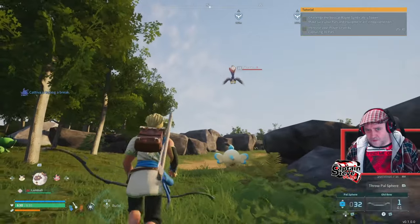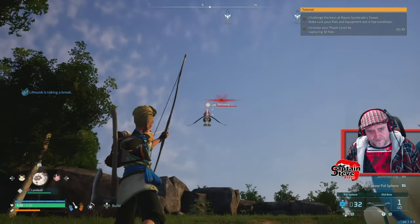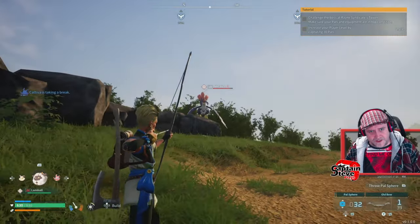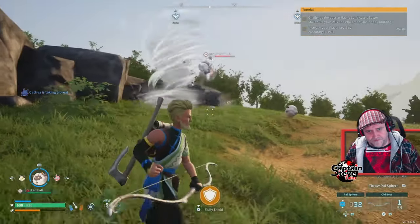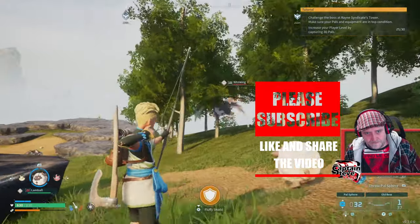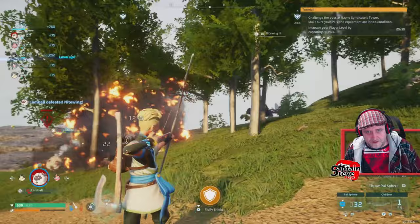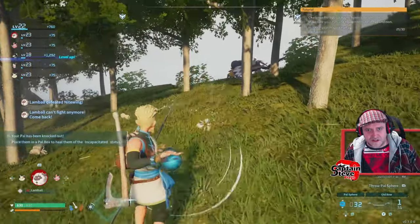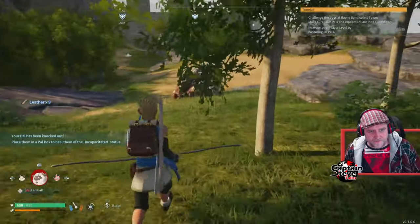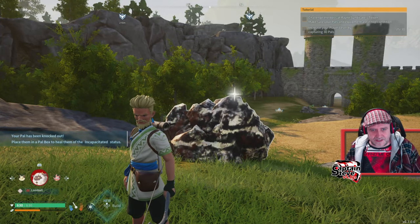I haven't got one of these flying ones yet and I could do with a flying mount. So I'm going to shoot him to get his attention. Come down — I want to kill thee. Did you see how much damage he'd done? My little sheep just killed him — dead. Well, that was a bit weird. I didn't expect that to happen. I guess we're not getting a nightwing. It died.